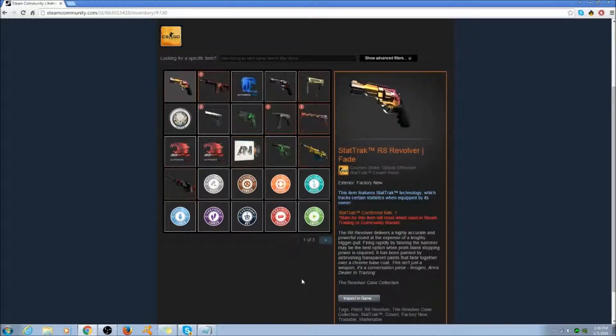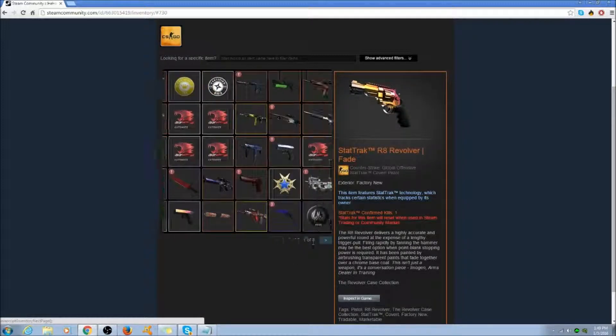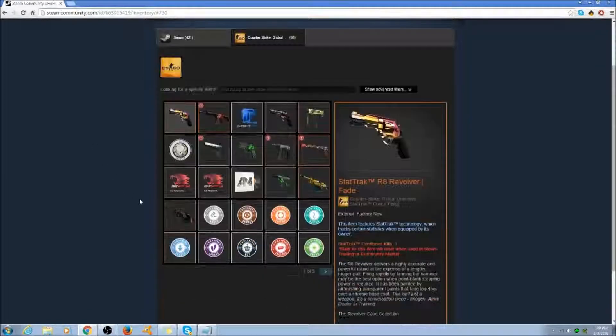Remember guys, don't cheat in games unless you want to lose really expensive stuff. Make sure you leave a like down below on this video. Make sure you check out the description for Mick Skillet's video link, because he probably explained it a bit better than I can. I'll have all the prices in the description for almost all of this stuff — he has a lot of items. See you guys in the next episode. Goodbye.